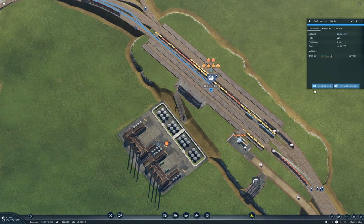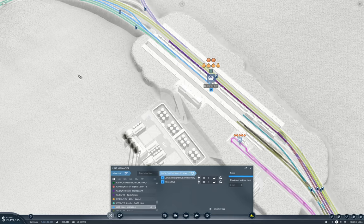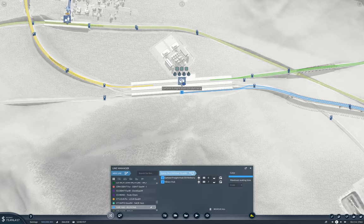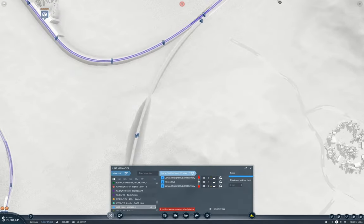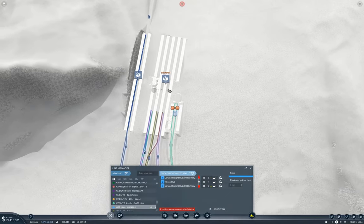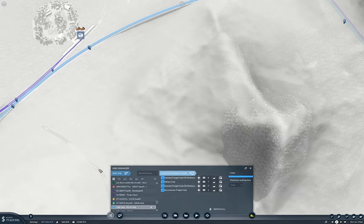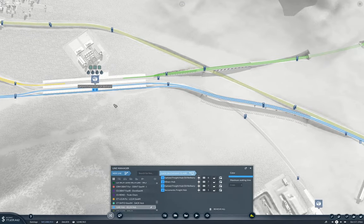Manage the line first — we're going to the Killeen hub. We'll add a station. We'll go here, and then we'll go back up to here. Yeah, that looks about right.